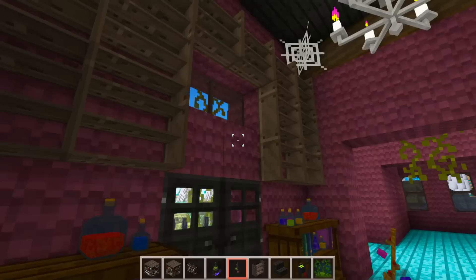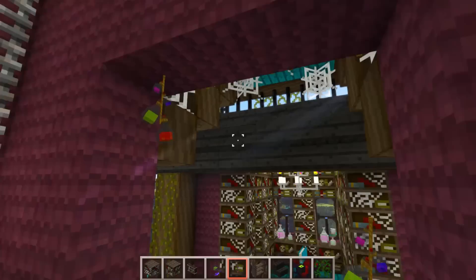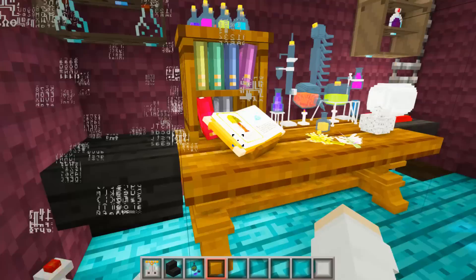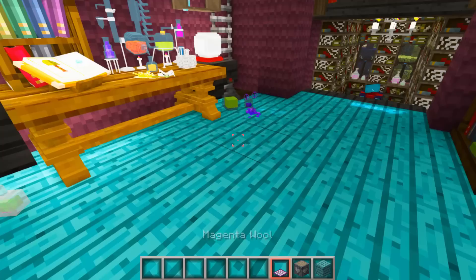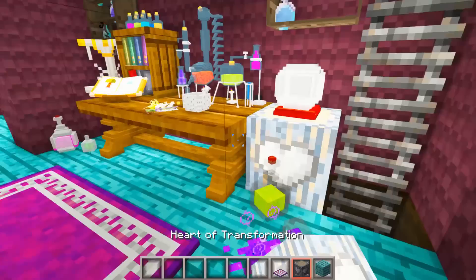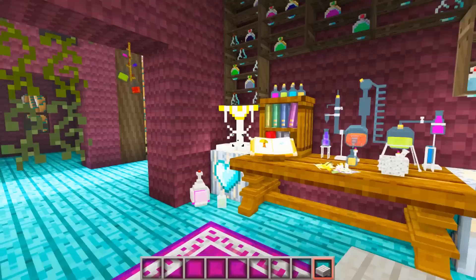That looks a bit better. Now let's put the hanging potion bottles under the shelves on both sides and fill up all the shelves with potion bottles. I also want to put a cauldron on the floor so we can have a spot for a brewing stand. Let's add a carpet to the middle of the room, and the last thing is to replace the upside-down stairs with the heart of transformation block — when you turn it on, the heart turns blue and matches the floors.